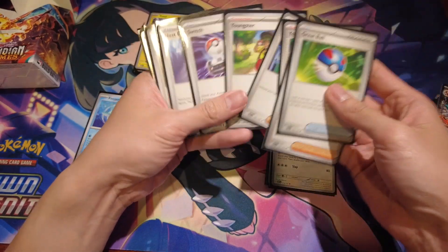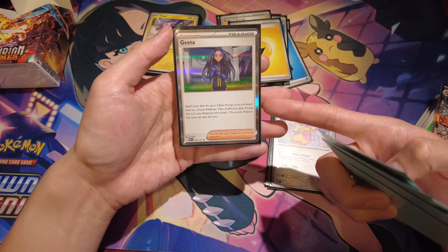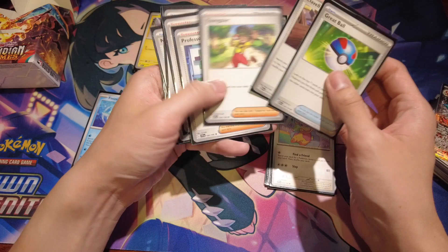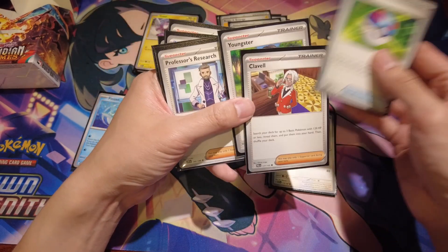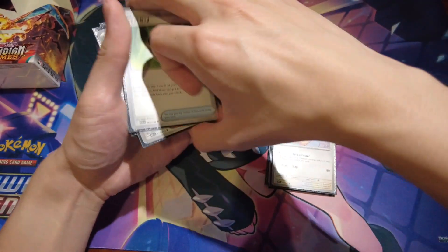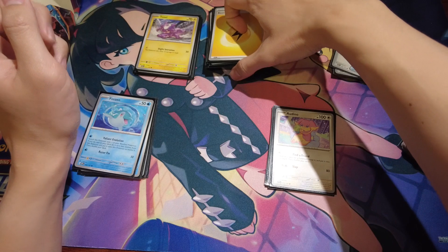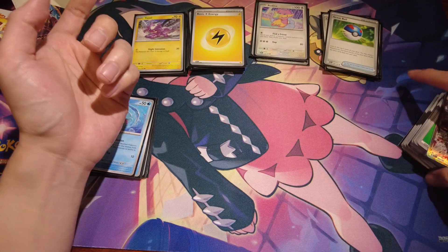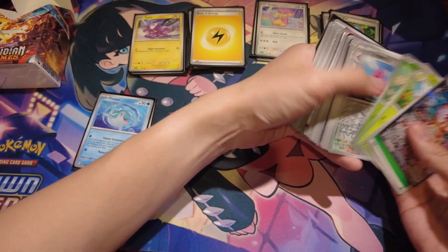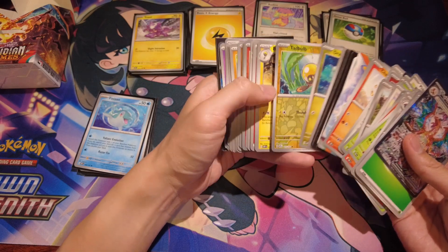Each kit also comes with a bunch of trainers, even some you can't actually pull from packs — these are from other sets like base set Scarlet Violet and Paldea Evolved — plus Clavel and a bunch of energies. Whatever card shop you go to should have energies available so you can swap your deck out for different types. You get four packs in each kit to pull cards to modify your deck. The place I went to also gave three extra packs, so that's why there are a couple of extra cards.